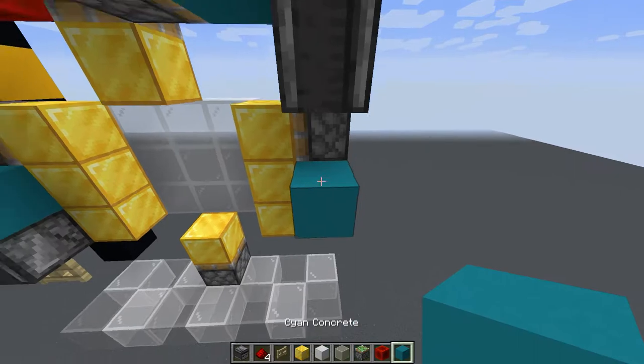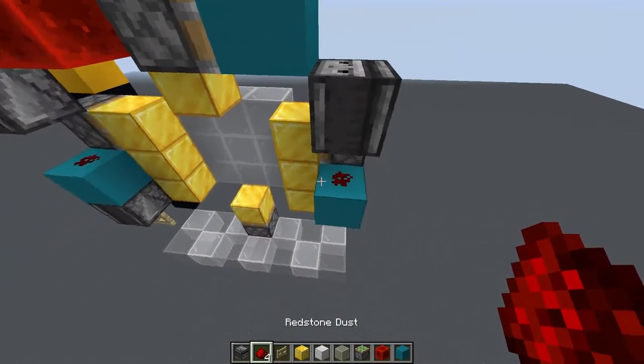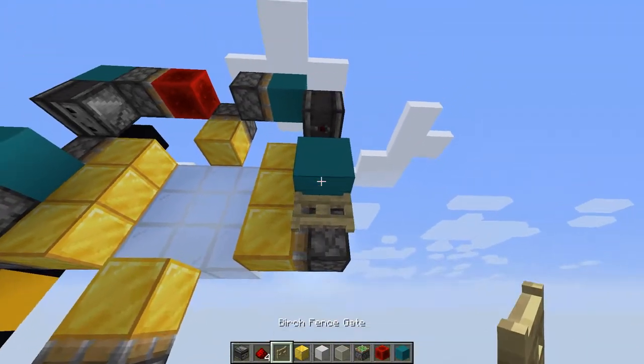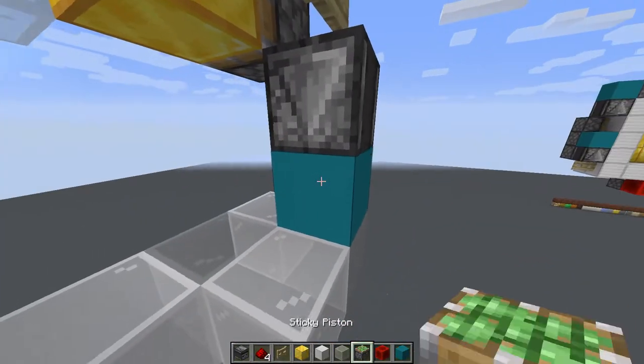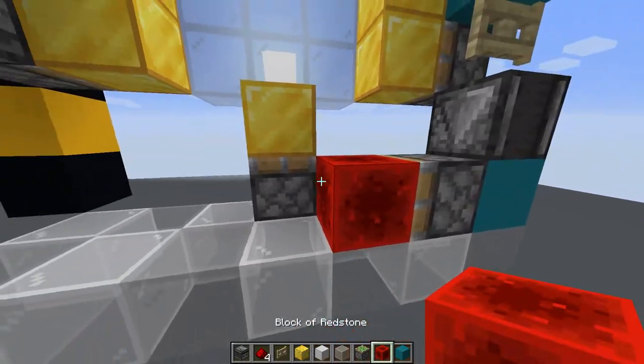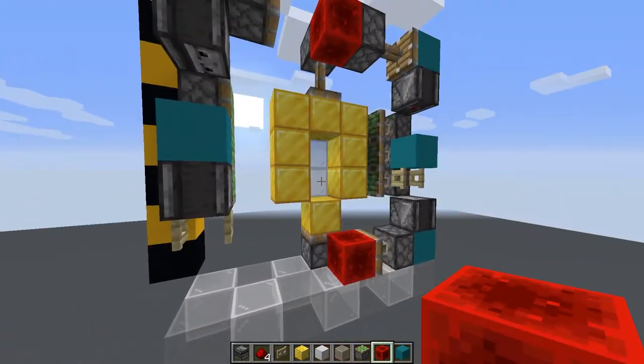Skip another block and place another block on top of that with some redstone on top of that. Under that, place a fence gate, followed by an observer, another block, and finally a sticky piston with a block of redstone in front of that. That is the door. Done.